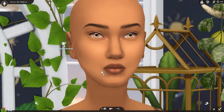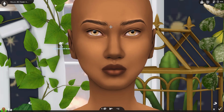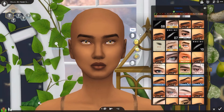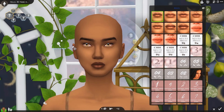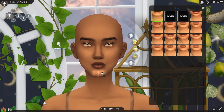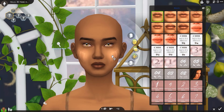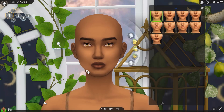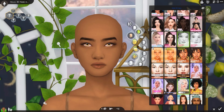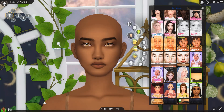A lot of people ask me where they can find my sims and how to download them. They look on the gallery, but I don't have any sims on the gallery because I find it harder to put them there without the CC. I'd rather just have it all in one place so it's easy for you guys to put it in your game. Maybe I could do both, but I think it's easier this way. If you want to download this sim, the link is below on my Patreon.